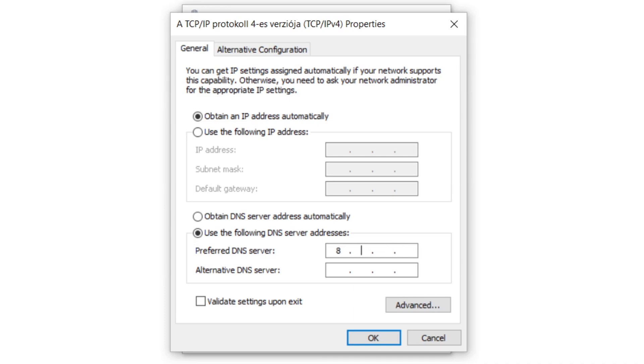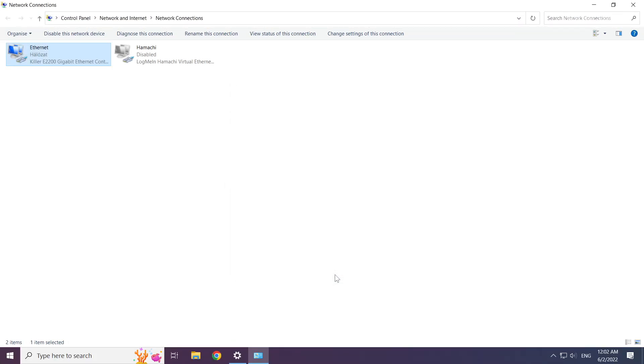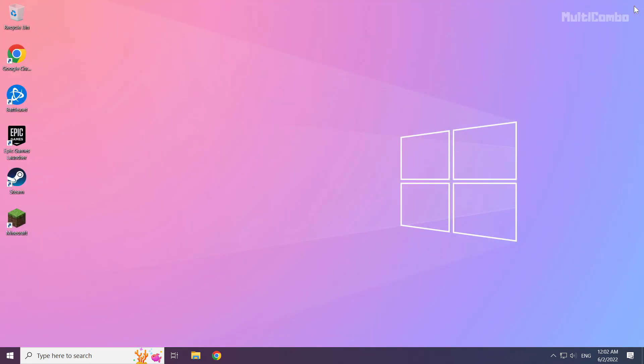Click Use the following DNS server addresses. Type 8.8.8.8 as the preferred DNS server and 8.8.4.4 as the alternate DNS server. Click OK, then click Close, and close the windows. Restart your PC.